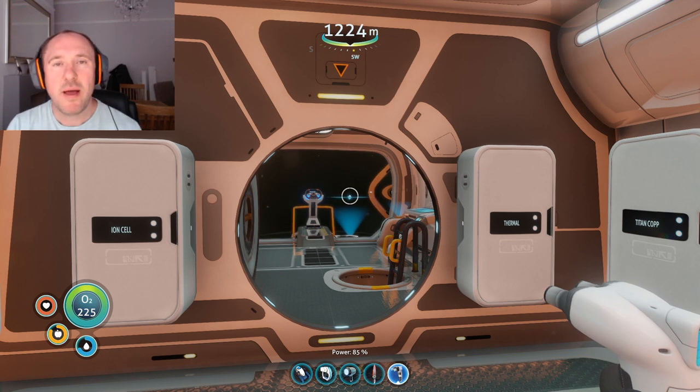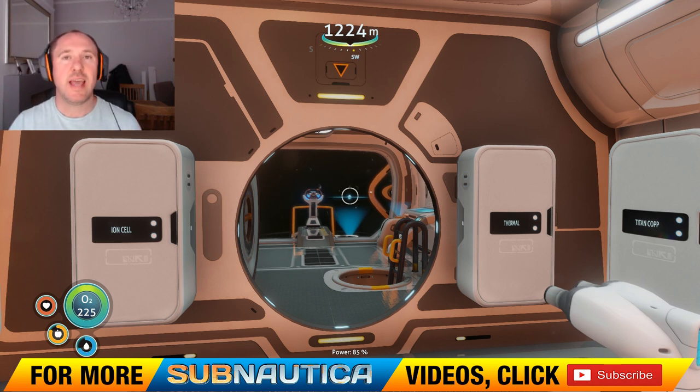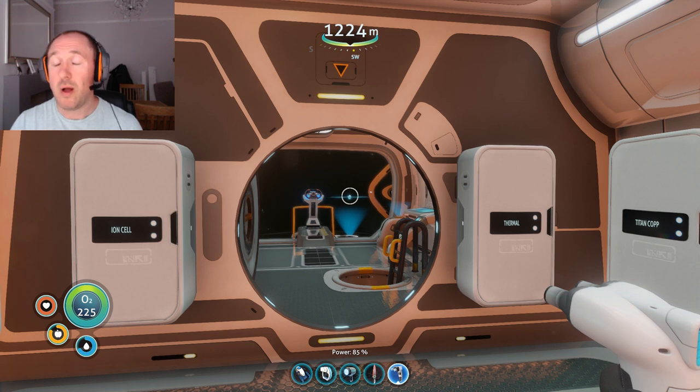Good evening guys, my name's Ben, part of the Chemical Apes team and this is another guide for Subnautica. This is the third part of a three-part episode for the Inactive Lava Zone. For this particular one, we are looking to get to the final mission — the Sea Emperor.